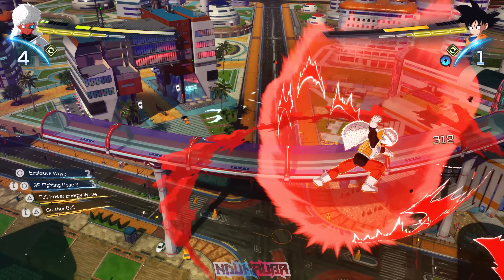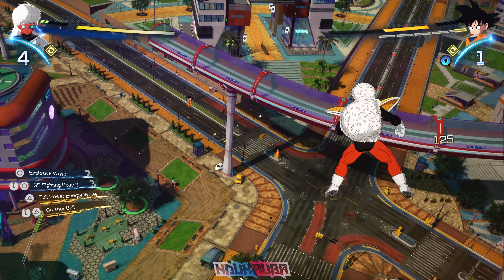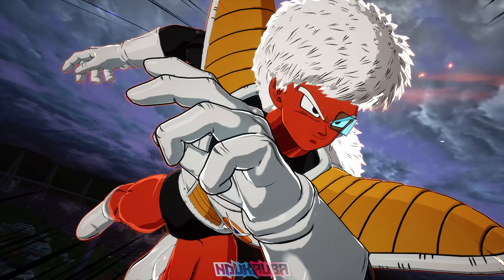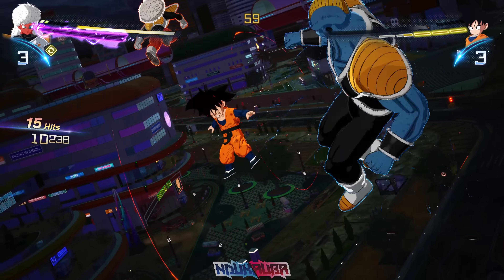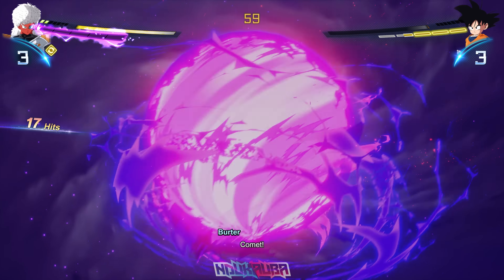I want to land Jeice's ultimate attack. I vanish out of Goten's move — I believe it's called Boulder Toss or something along those lines — and then get to the Sparking State with Jeice. Since it's a tracking move and Goten wasn't blocking, I connected the hit and land the Purple Comet Attack, which looks great and even better in 4K 60.